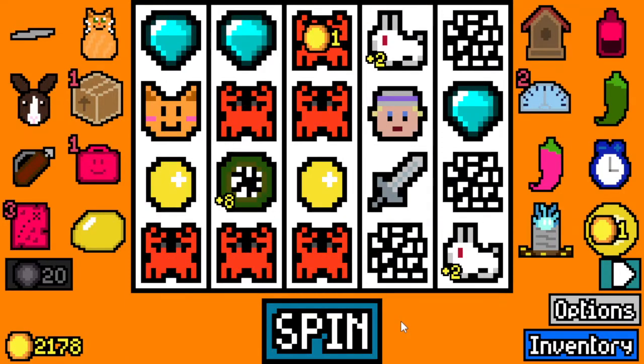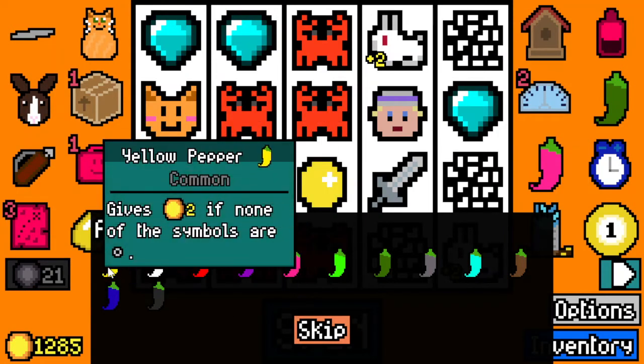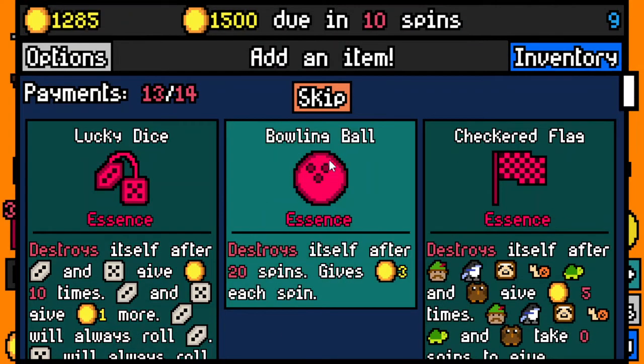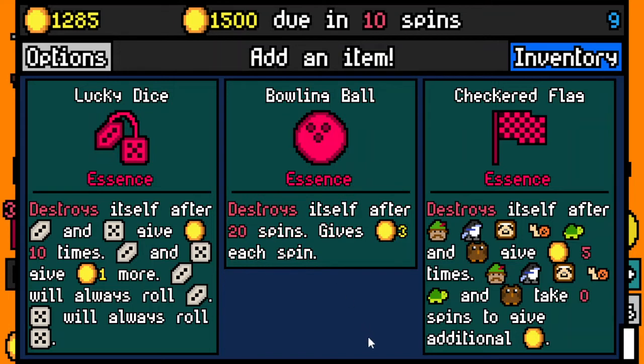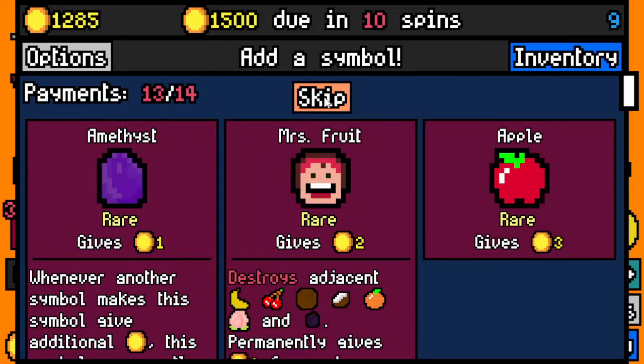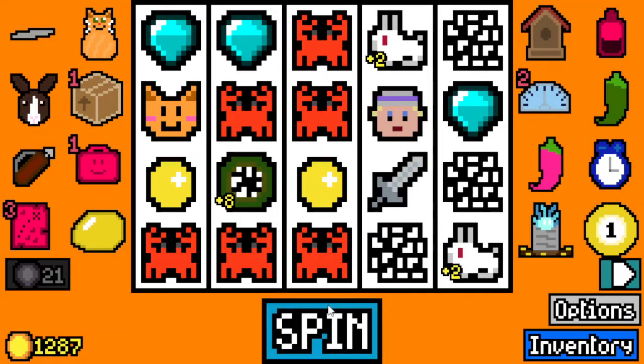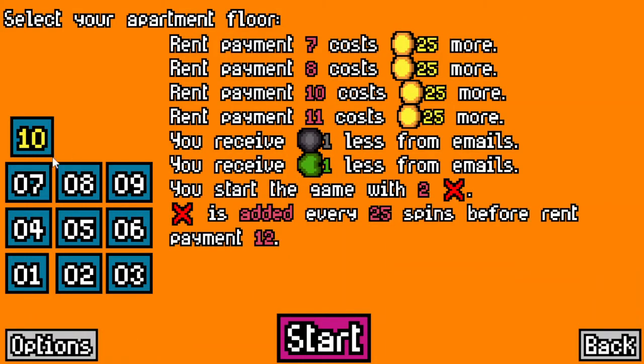After this spin we pay our essence as well, see what we get. We gain two essence. We'll take yellow pepper — that's all I need to know. Destroys yourself after 20 spins, give three gold each spin. So it's a temporary bowling ball. I'll take that. Magic key — no thanks. Still no beast master. Adds rabbit fluff. I'll just take checkered flag. Let's go to the main menu and see — there is a floor 10!